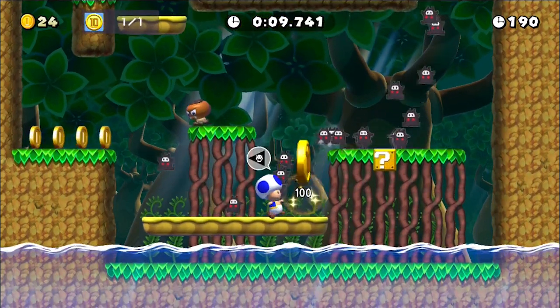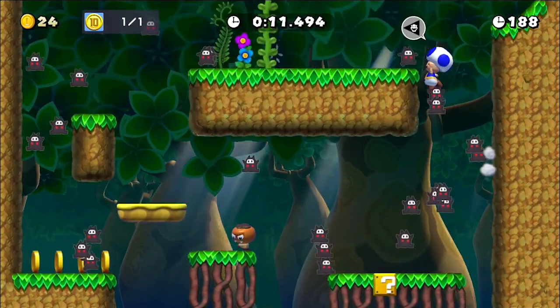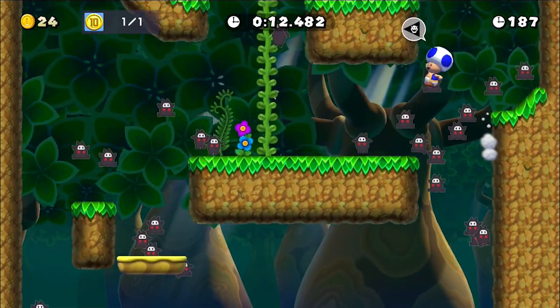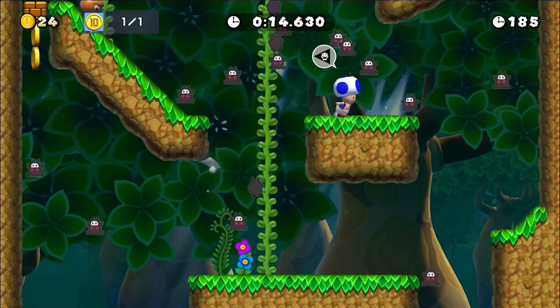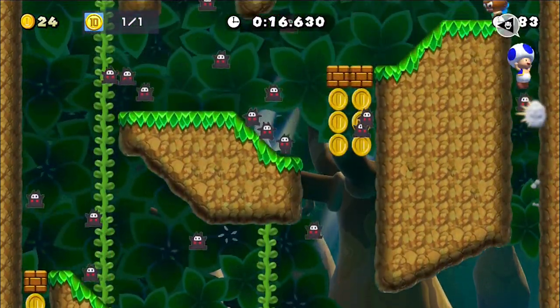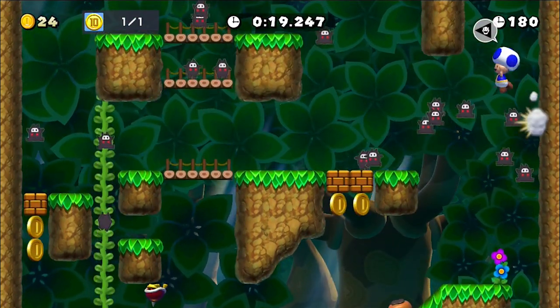But before hitting the slope, press up to cancel your ground pound and fall at an angle through the gap. From here you can just run left and you'll pick up the coin, then follow the path to the wall-to-wall jump back up to the top. The two most important spots to hit are right here, so you get enough speed to reach the skinny gap we fell down, and here in order to make it to the short cut up to the top.